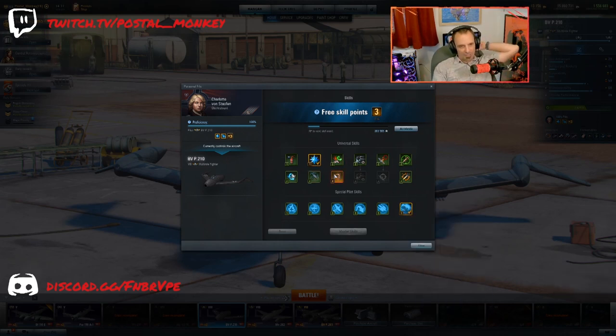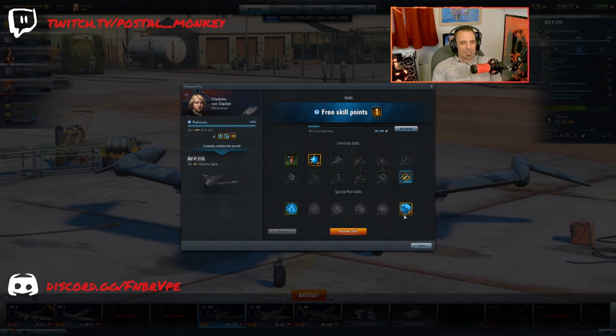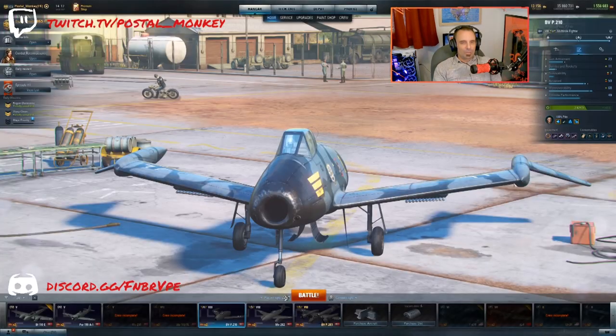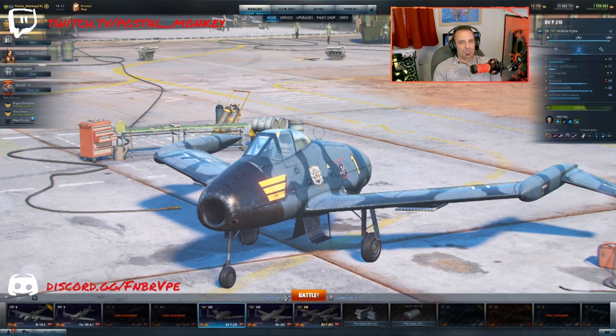But what we can do is put Expert Rocketeer on her. I'm going to go ahead and put Firefighter on here as well, and we're going to master those skills. The Expert Rocketeer significantly increases the chance of directly hitting an aircraft with your rockets — not air-to-air rockets, but just rockets in general. So with this kind of setup, what kind of shenanigans can we get into on our BVP-210?